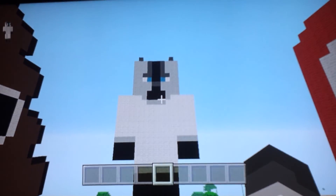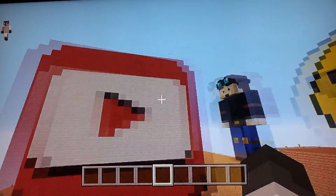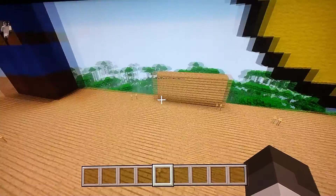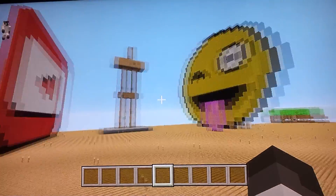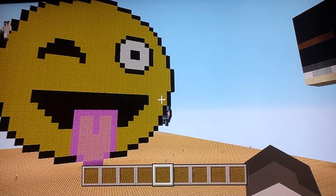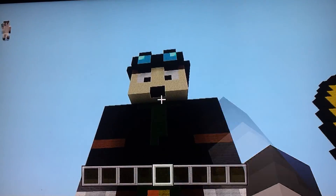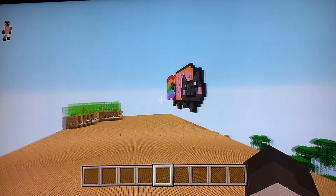A guy called Shallowow built this statue of me and I really do appreciate it. The builders are Shallowow and Songwriter Rafa — he's one of my friends. He built an Armistad statue. I don't know what emoji this is — some kind of blinky emoji. And there is a massive Dante DM statue and a Nyan cat.